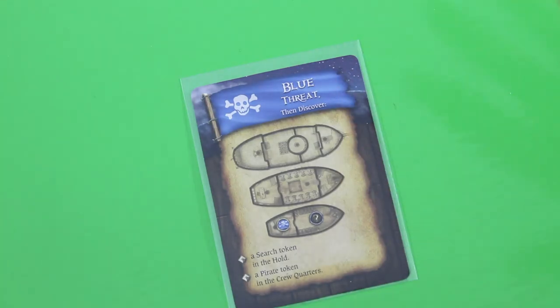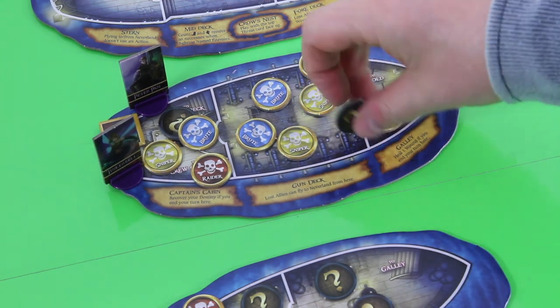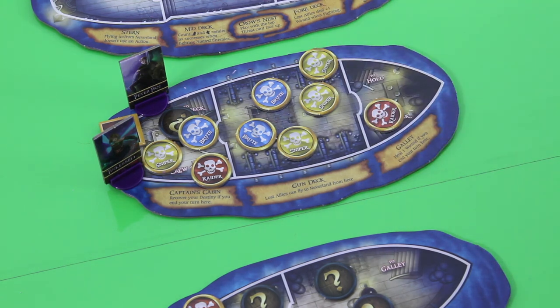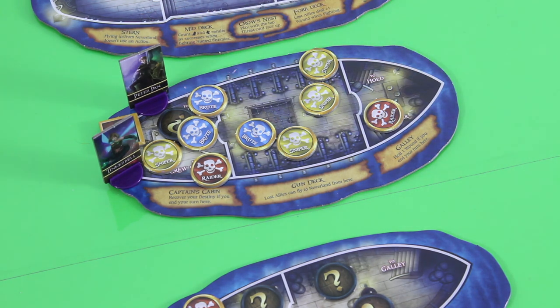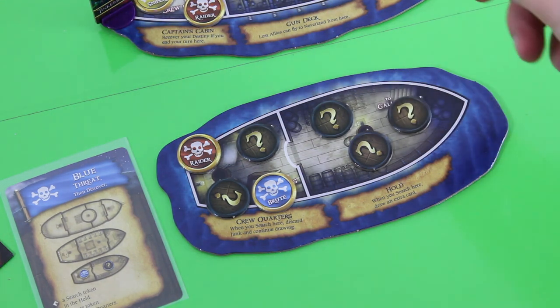Let's draw her threat card — again we see blue threat being activated. This brute will attack Tinkerbell, so she takes one wound and one additional despair token. One of those brutes will search here — let's see: glass eye junk, discard. Okay, finally we're getting lucky. This guy doesn't have anyone in his location, so his next action would be to move to the captain's cabin where we have a party. Then we spawn new blue tokens: one brute here and one additional search token. That's pretty much the end of her turn.